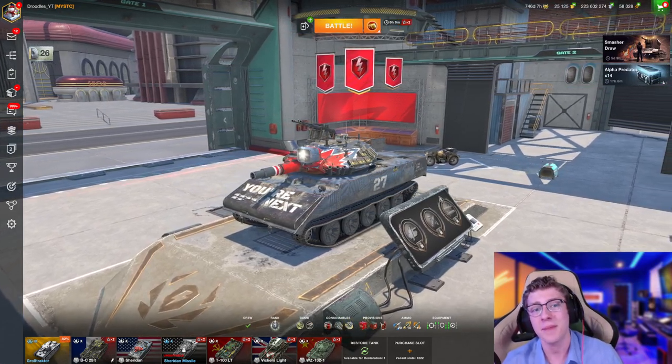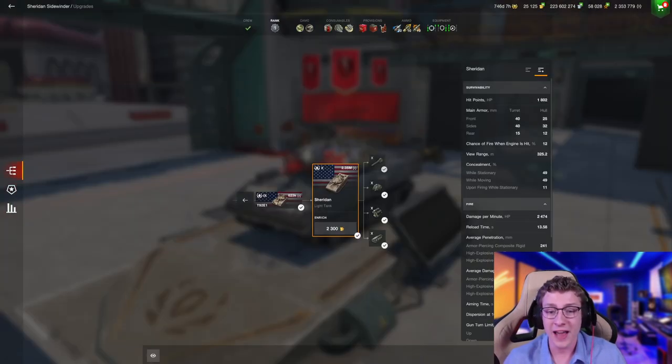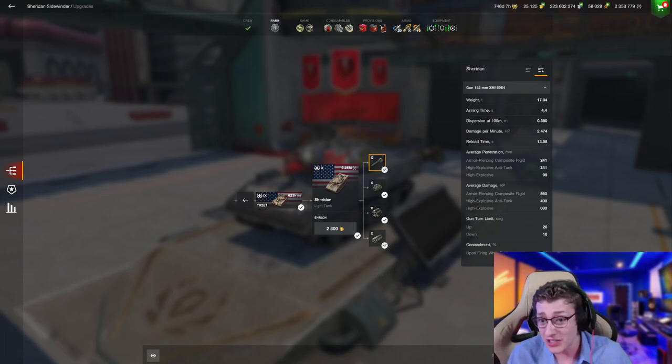The Sheridan is just absolutely fantastic. It features a massive chunk of alpha at 560 damage per shot. It also features crazy good premium pen at 341 millimeters. I mean, that's a lot.